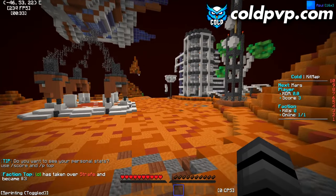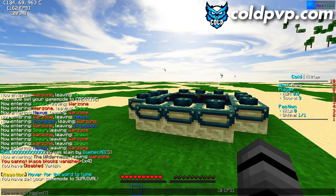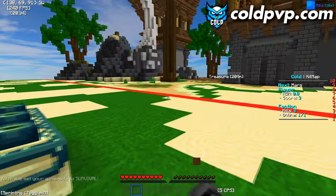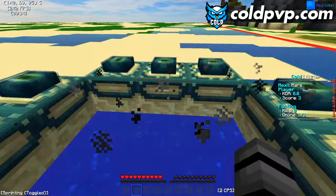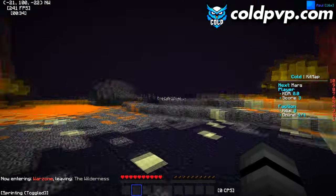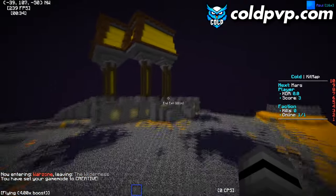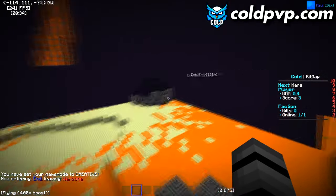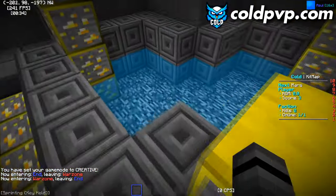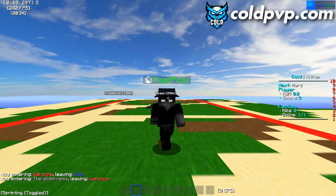To get to the End: find a portal in the world — there aren't any right now but you build one — and go through it. On Lunar Client you'll be able to find the exit. Run over to the end exit and it will teleport you to the road about 300 blocks south, and then you can run back to spawn or to your base.